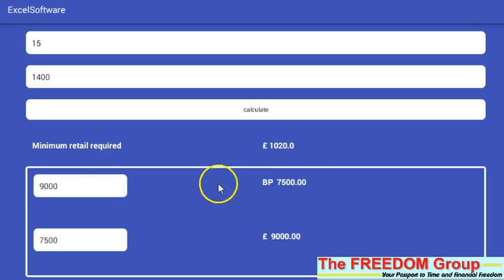That's a nice important one to aim for, and that is the gold distributor level: £9,000 or 7,500 bonus points.